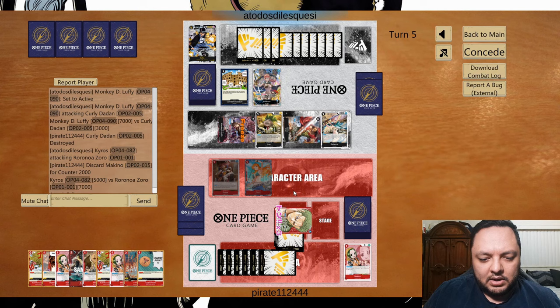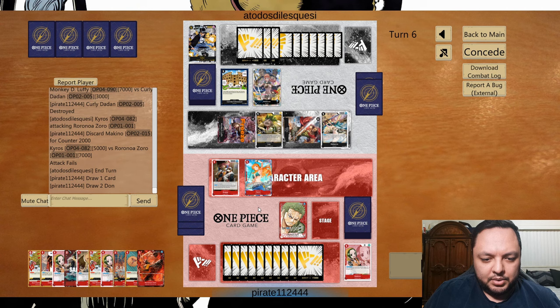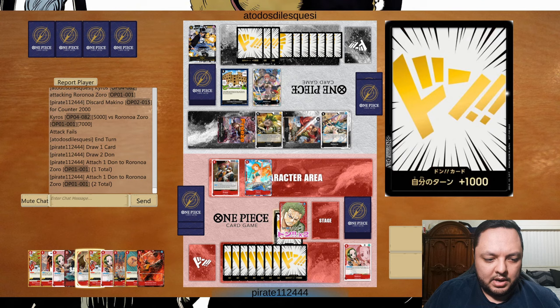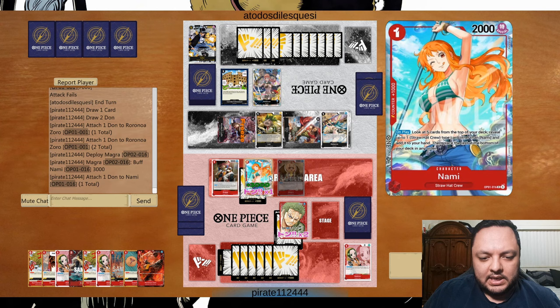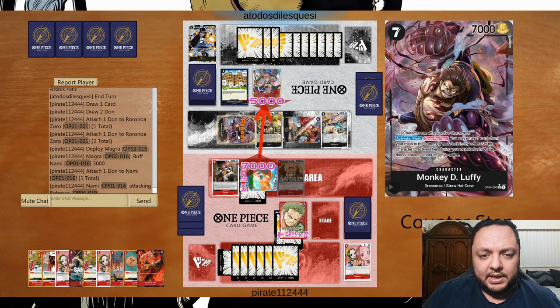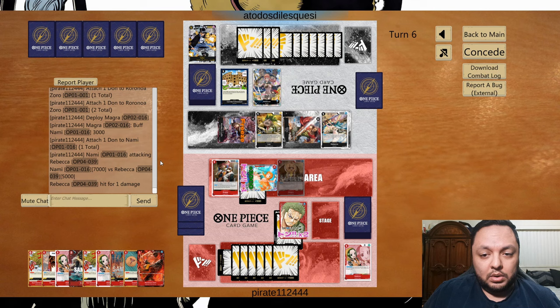Let's do one Machino — I don't think I need all three. That Zoro is amazing so let's start attacking for seven. Play the Magra, use the ability — she becomes a five, attack for seven. Now Luffy doesn't get to untap next turn, which is great.